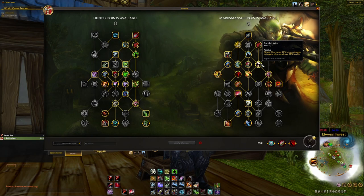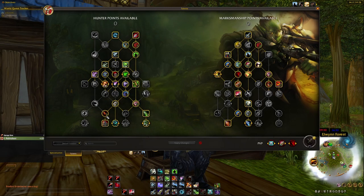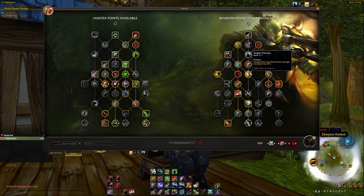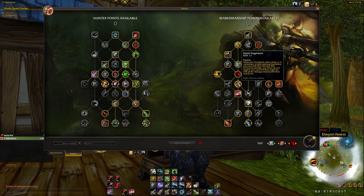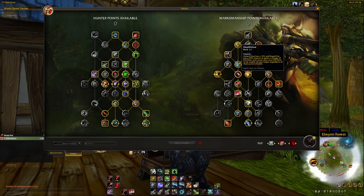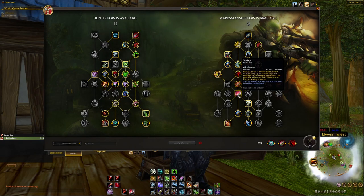I went with Surging Shots to increase Rapid Fire damage even more — and remember when it crits with the 10% increased crit chance, it does massive damage. Careful Aim is really nice if you sneak up on someone from Camouflage — if they're above 70% health, your first Aimed Shot does really big damage. With Master Marksman it puts a bleed debuff on them, which is then buffed by Serrated Shots. Target Practice increases Arcane Shot and Multi-Shot damage by 25% — an absolute must. Death Blow gives Aimed Shot a 50% and Rapid Fire a 25% chance to proc a free Kill Shot usable at any health.